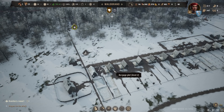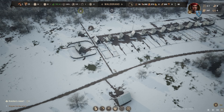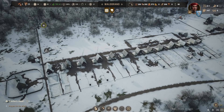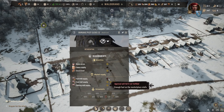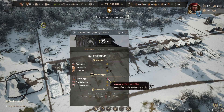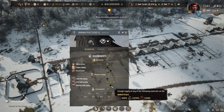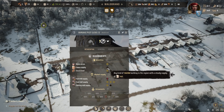Welcome back to Manor Lords where we're picking up from last episode and getting ready to bring our Burgage Plots to level 3. To do that, I need to sort out a fuel supply problem, get more clothing supply by putting in a cobbler, get our church upgraded, and finally get our tavern built.